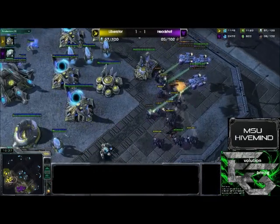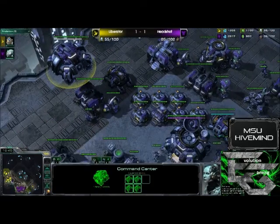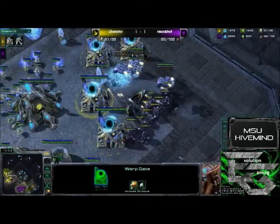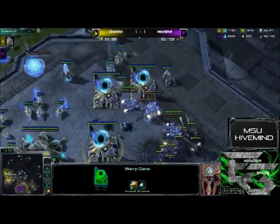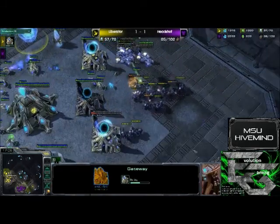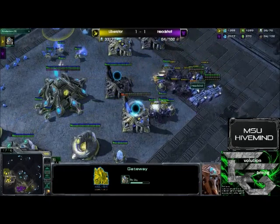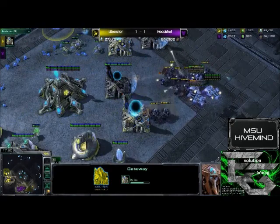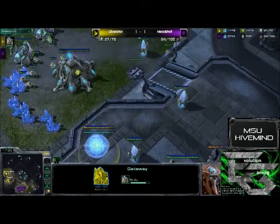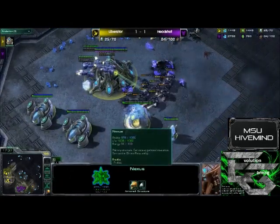Headshot just continuing to pound away at his opponent. We do not see this expansion command center moving anywhere at all. He's taken out the cybercord — that means no more stalkers, only zealots at this point for Liberator. Liberator's health is dropping like a lead balloon. Warping in a round of zealots but that's not going to do much good. Two out of the four gateways get unpowered. Pulling the probe to try and deal with this — less than super effective. Taking out gateways now, Headshot just continuing to clean up what he wants to be his expansion.